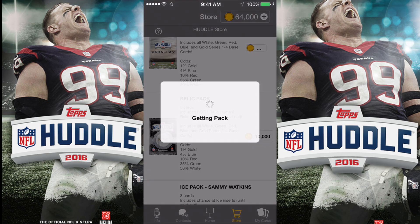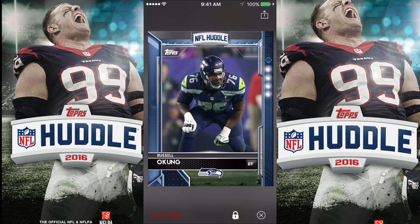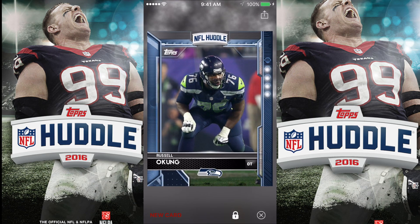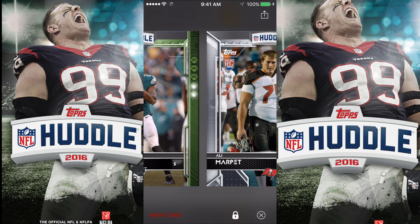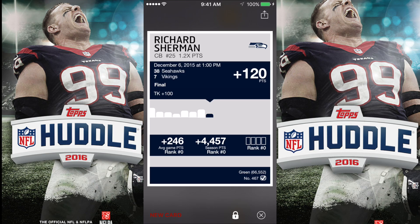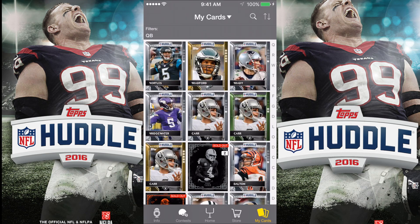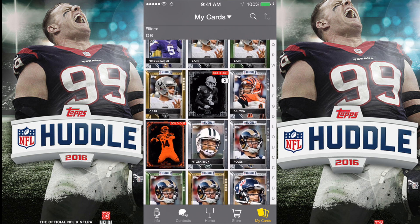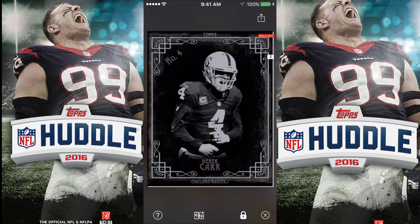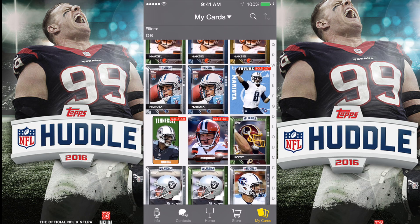Everyone wants those cards. I have trade offers for all the relic cards that I have now. I'm going to show you guys my deck before I sign out for this video. I do have a lot of good cards — if you guys are interested in any of those cards and you do play TOPS Huddle, be sure to go and offer on them. We're going to get a green Richard Sherman to end the video. I did get that relic LeSean McCoy — as you guys can see, I've got a ton of Raider cards. I'm trying to collect every Raider card that I can. One of my favorite cards is this Derek Carr TOPS sold-out card.